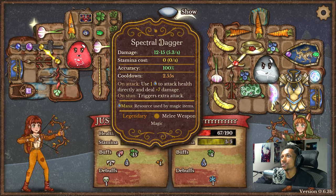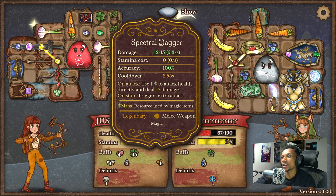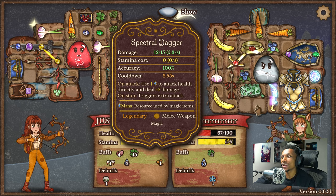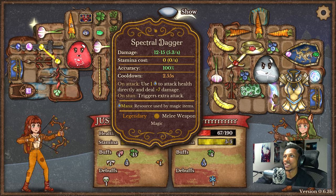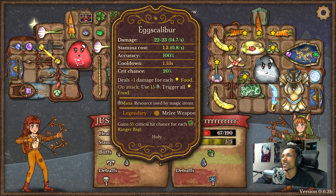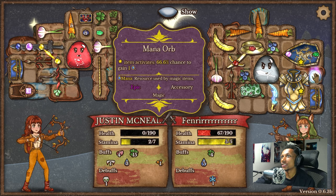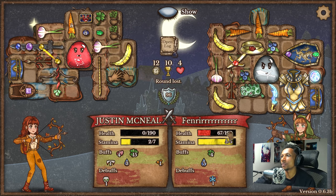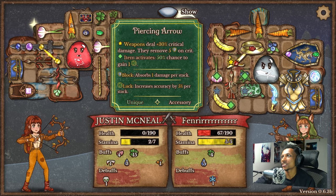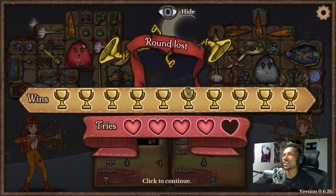The spectral blade uses one mana to attack health directly so our shield doesn't matter, and it deals plus seven damage — so each time this thing hit because of the mana generation that's plus seven damage just from two slots, which is actually kind of insane. I might actually start using the spectral blade myself. His Excalibur was doing huge damage as well with the mana regeneration. He wasn't really utilizing his piercing arrow with only 20% crit — he'd probably be better using another class item for more mana. But good game, that was pretty solid.